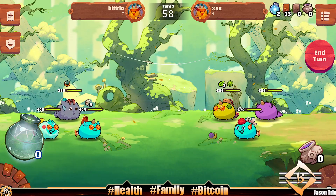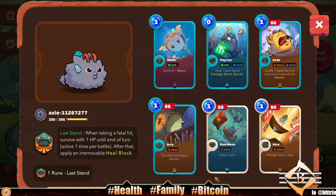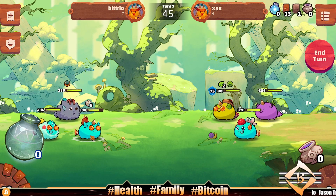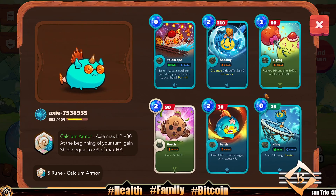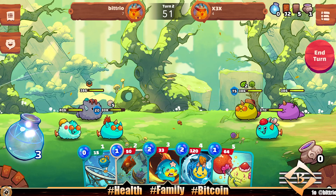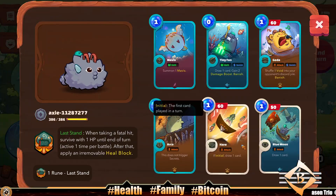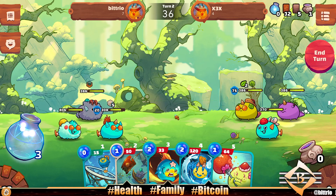Welcome back to the channel. Today we're showcasing this midline mech who's got Hair and Blue Moon — a double draw baby. We're pairing them up in the arena with two Nemo aquas. We've got a Perch Beach, Sea Slug, Slammer of a tank here with Zigzag for some heals, and a Kestrel, Telescope, Nemo Pink Cheek discard in the back. We have double draw and double energy gain.